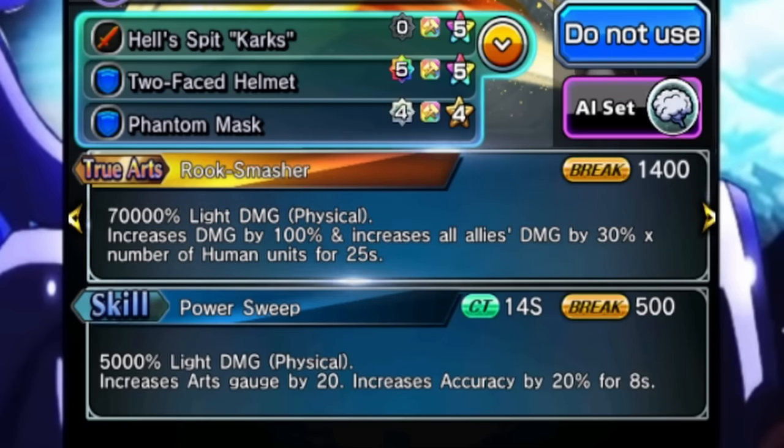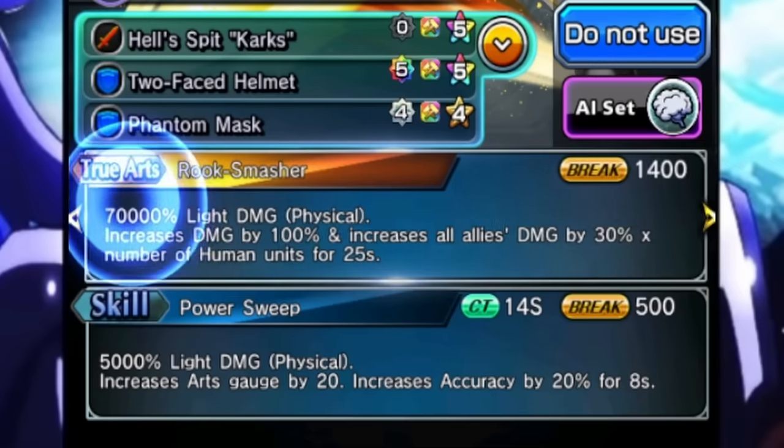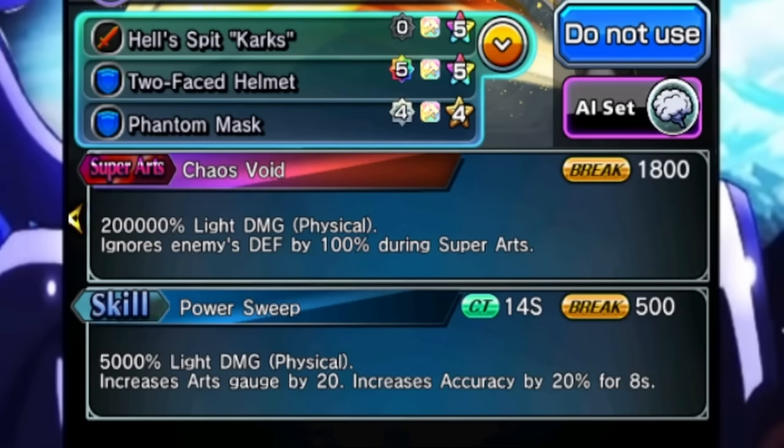The true art is really good. This buffs up her own damage by 100% and then buffs up everyone's damage by 30% based on the number of human allies. So if you have four human allies on the team, you're going to be getting a total of 120% damage to everyone, meaning she's actually going to be getting 220%, which is disgusting. And that works really well if you get her into her super art — because with the Attack Master passive, it's actually a 400k multiplier on your first use instead of 200,000, which is ridiculous.